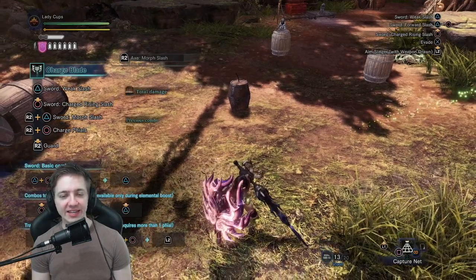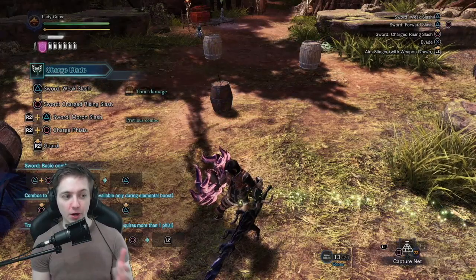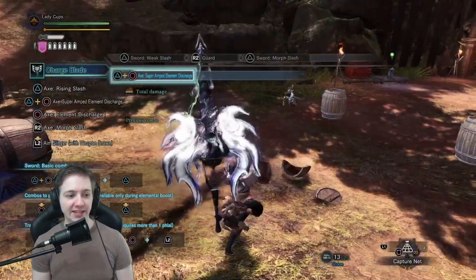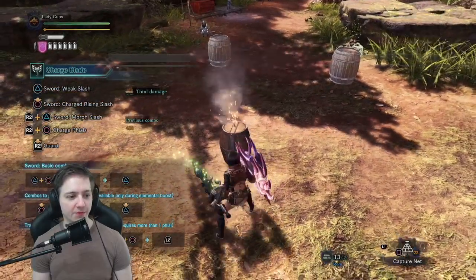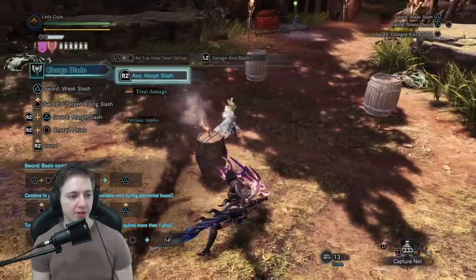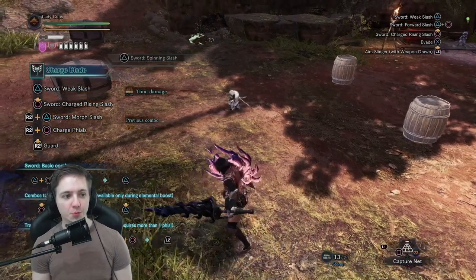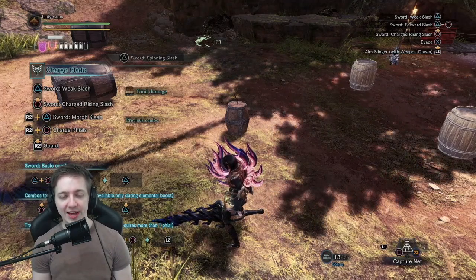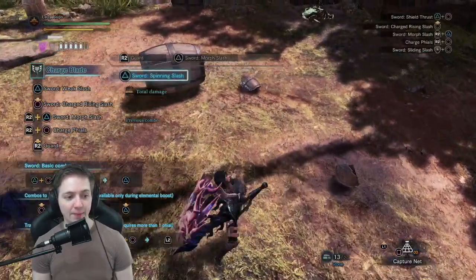Another great thing about guard pointing and blocking in general: whenever you guard point or block a monster attack, you can go right into an SAED and skip the three-step input process, opening up a lot of damage opportunities. With files loaded, you can also do Savage Axe activation from a guard point — push L2 and you get Savage Axe out of that. You can also do a guard point into a side hop into side slash, which I probably do 90% of the time because Iceborne Master Rank monsters move and recover very quickly, so you don't always have the opportunity to activate Savage Axe or throw an SAED.